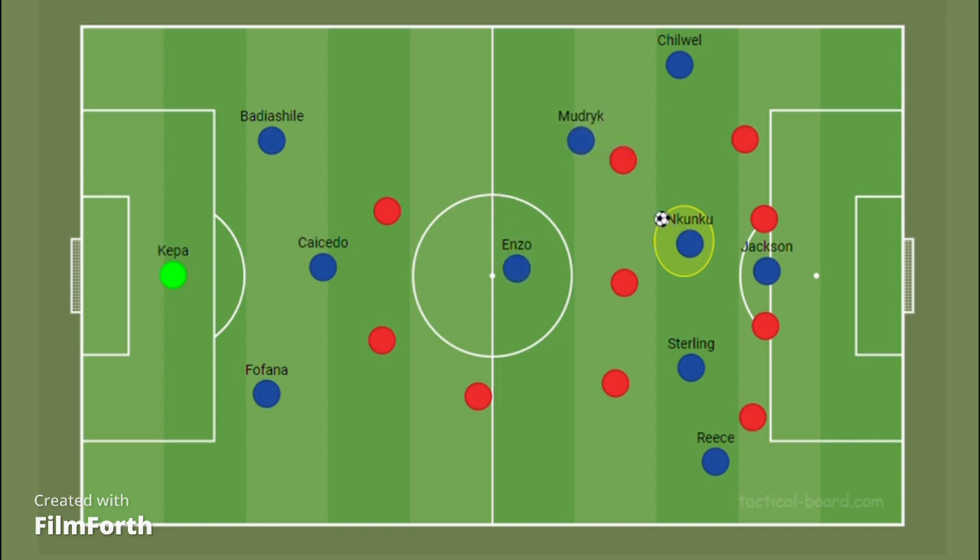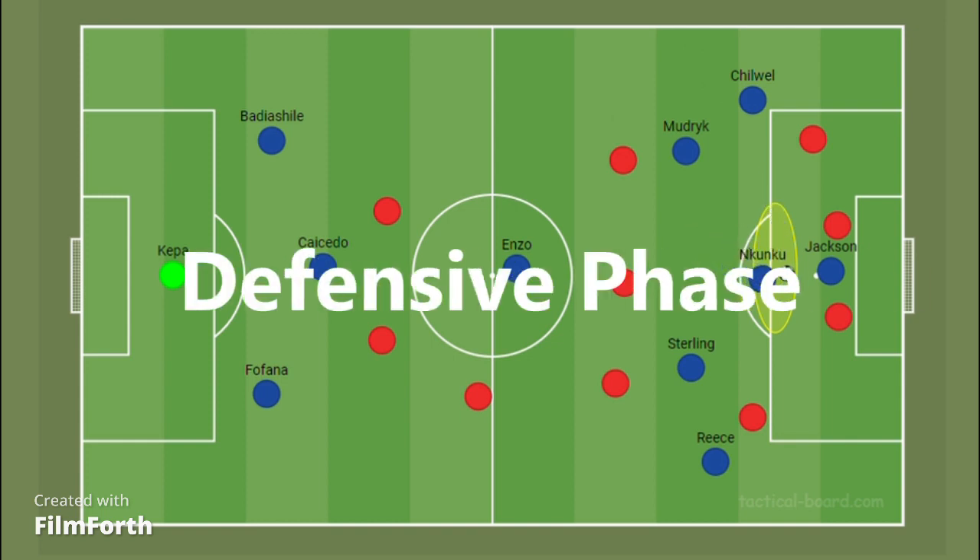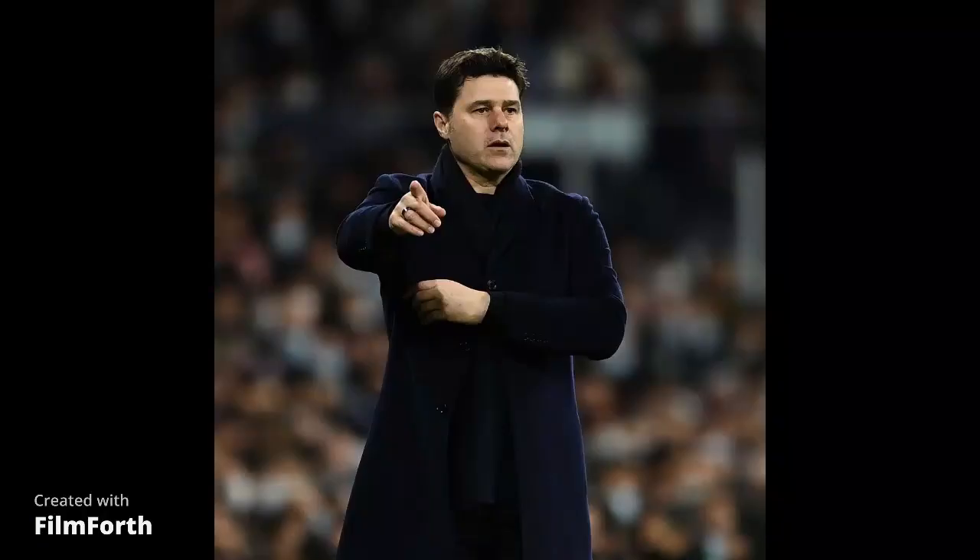One inside forward starts to be creative, knowing when to link up with the fullback. The fullback attacks the wide space and makes crosses into the box — either to the striker or low cutbacks to the number 10, who can score from outside the box. This is something that Nkunku has done perfectly at Leipzig.